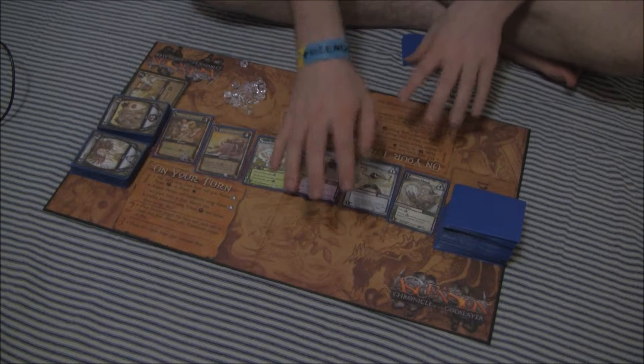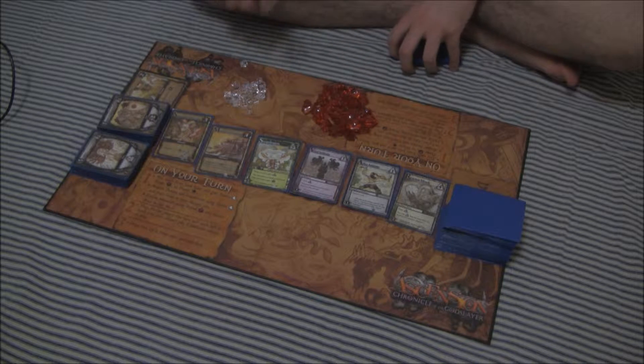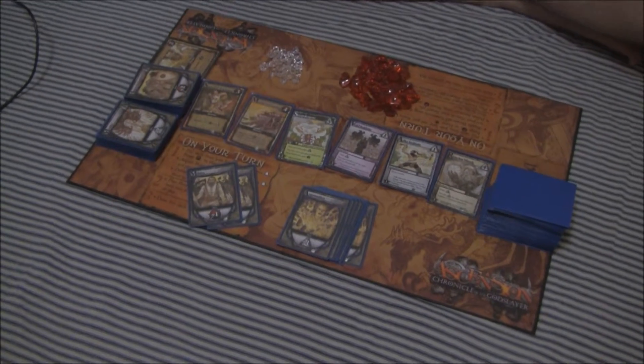Each copy of Ascension comes with the playboard, 25 red honor tokens, 25 clear honor tokens, and 200 cards. There are several different types of cards.